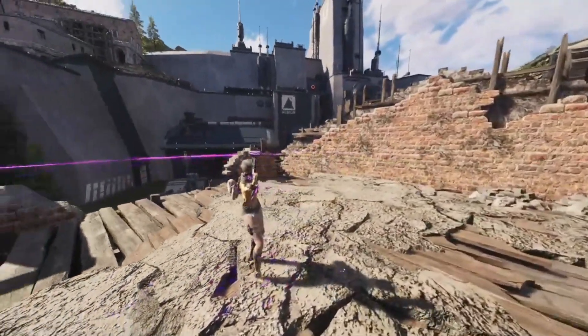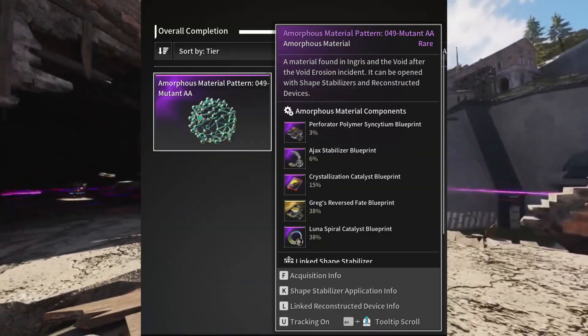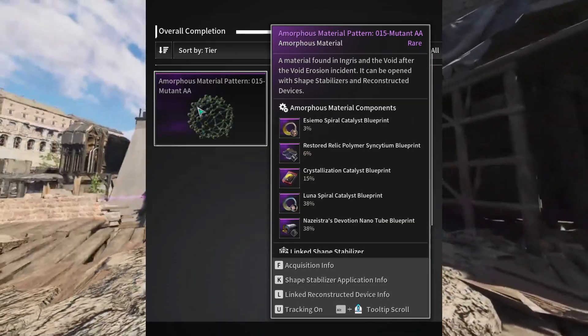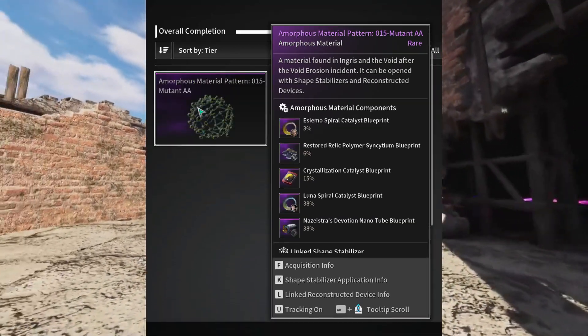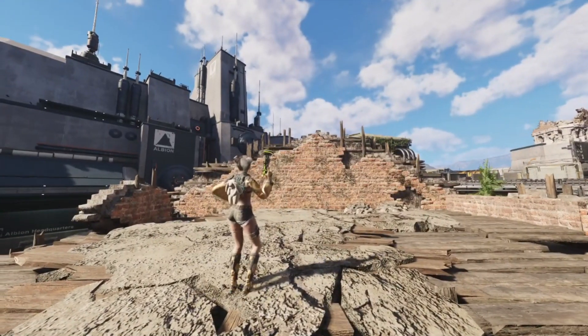Third, her catalyst has options — both are reactors. You can either choose Defense Line and Fortress for 049 AA, or Moonlight Lake in Vespers for 015 AA. Both are done on normal and both have the same drop chance of 38%, so pick your flavor.